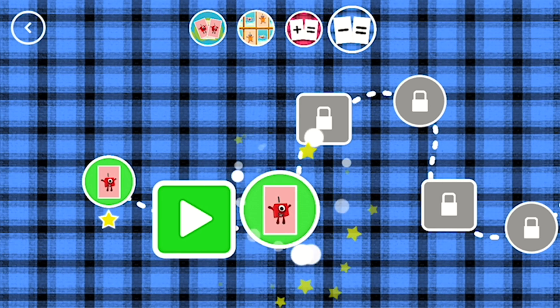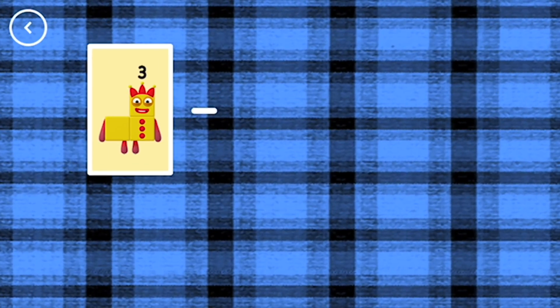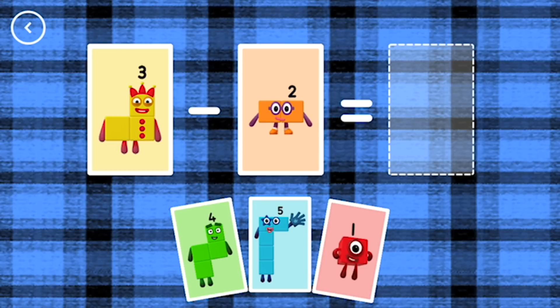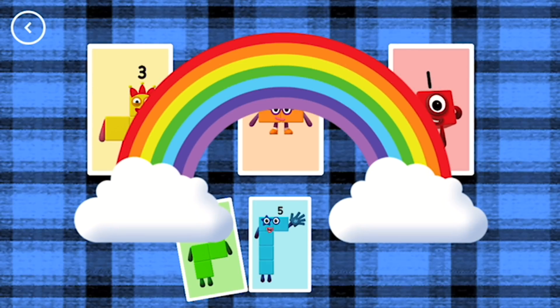High five! A new level has unlocked! If you start with this many and take away this many, how many are left? 3 minus 2 equals 1. That's a correct answer!